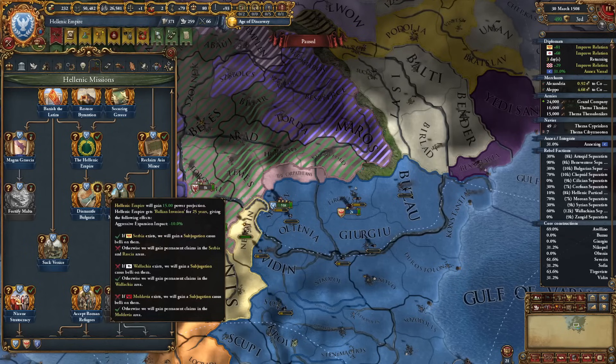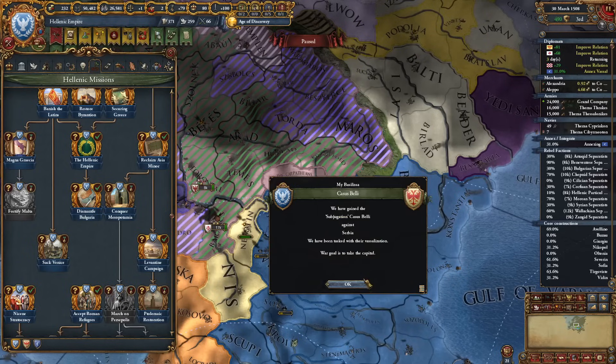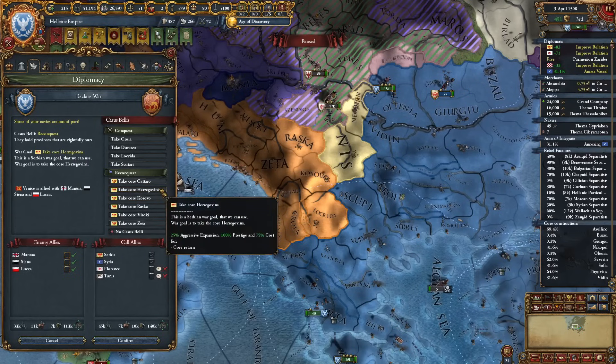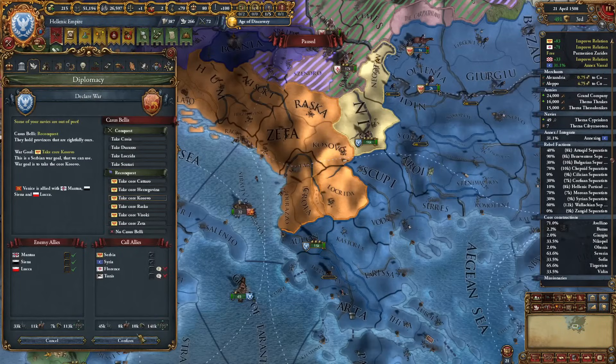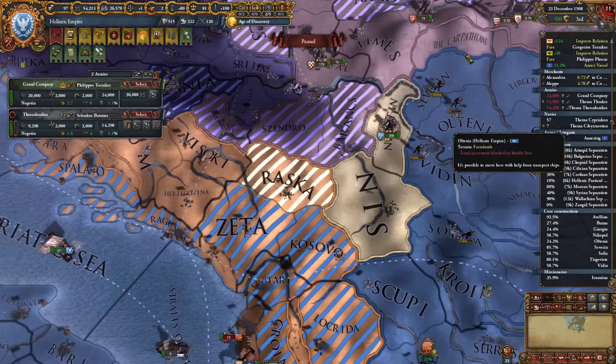We can finish the mission Dismantle Bulgaria: 15 power projection and aggressive expansion impact. Serbia exists so we gain subjugation casus belli on them — but that doesn't really help as they're already my vassal. Reconquering Serbia's cores sounds very good as we have six cores on Venice. Kind of want to go for this — yeah let's do it.